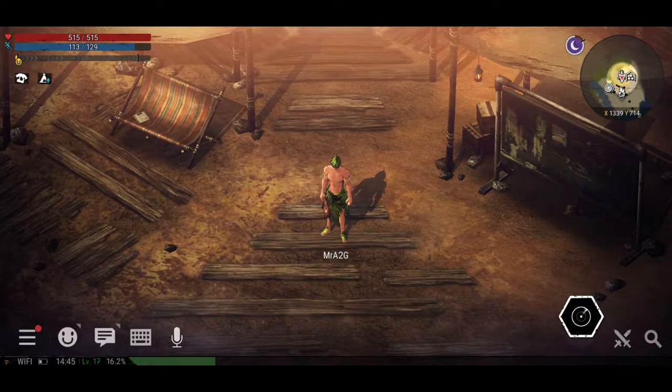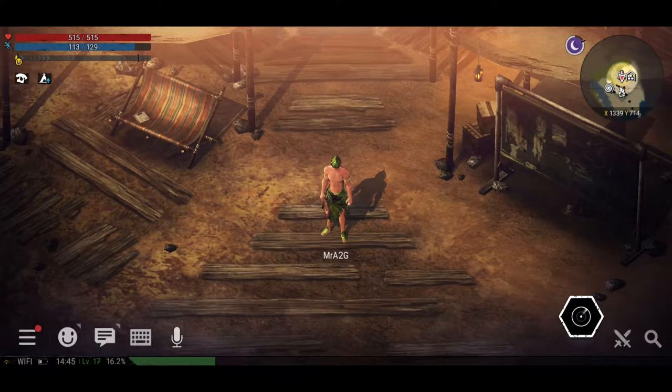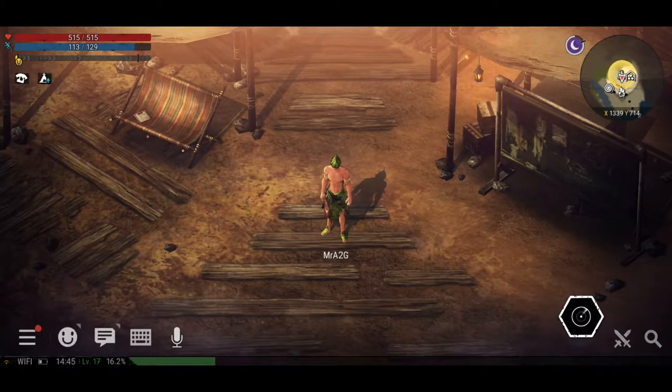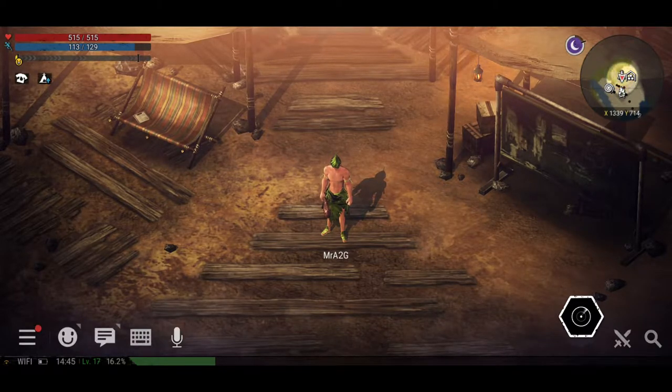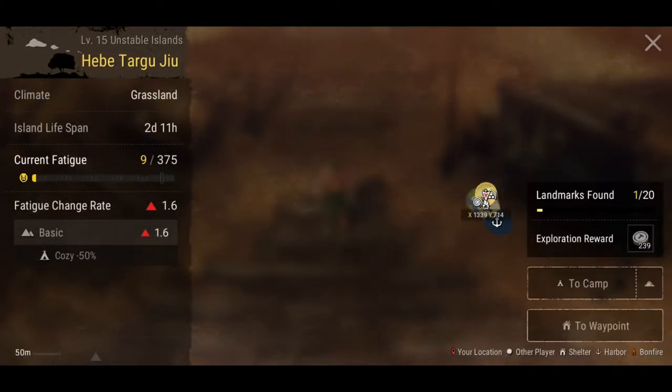Hey Dino fans, this is Mr. A2G back again playing some more Durango Wildlands. Where we left off from the previous video, we checked out our first untamed island — basically one of those areas that diffuses after a couple of days and then resets. So we're back at it again at the Hebe Teregu Geo Unstable Islands — if I've butchered that, I apologize.